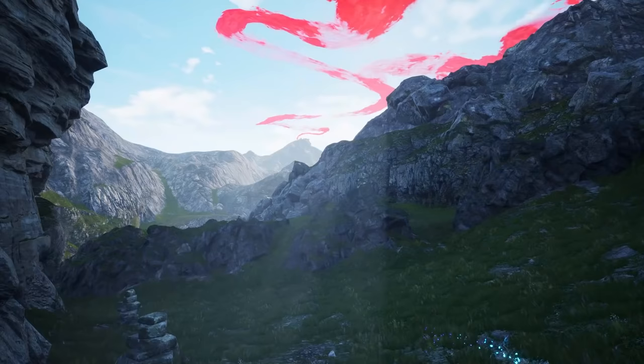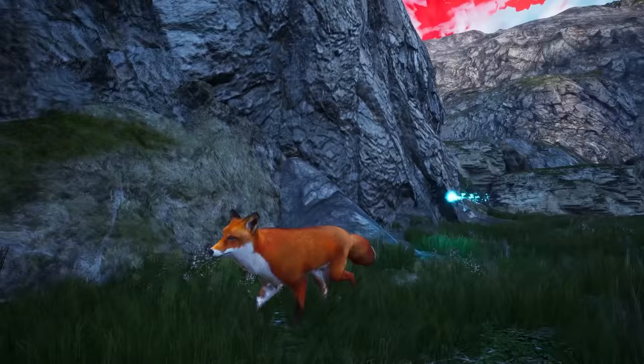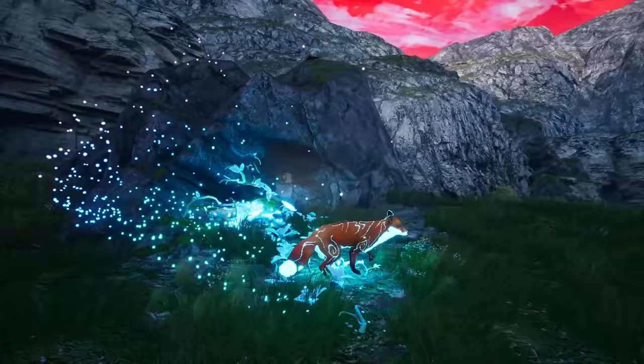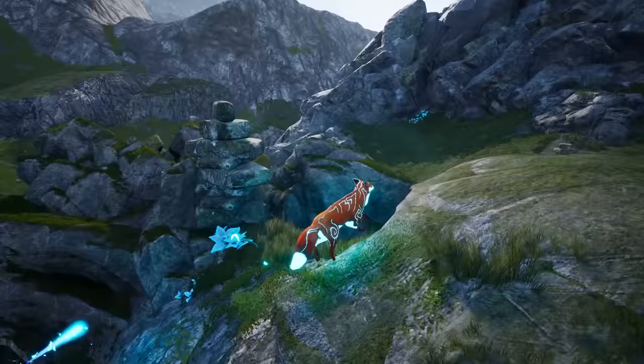Chapter four. We still look like we have a long ways to go. It's way over that mountain peak and we always have to be on the lookout for magical staffs so we can set spirits free. I'm happy I still have my spirit fox with me. Here's some magical flowers. Might as well collect this while I can.